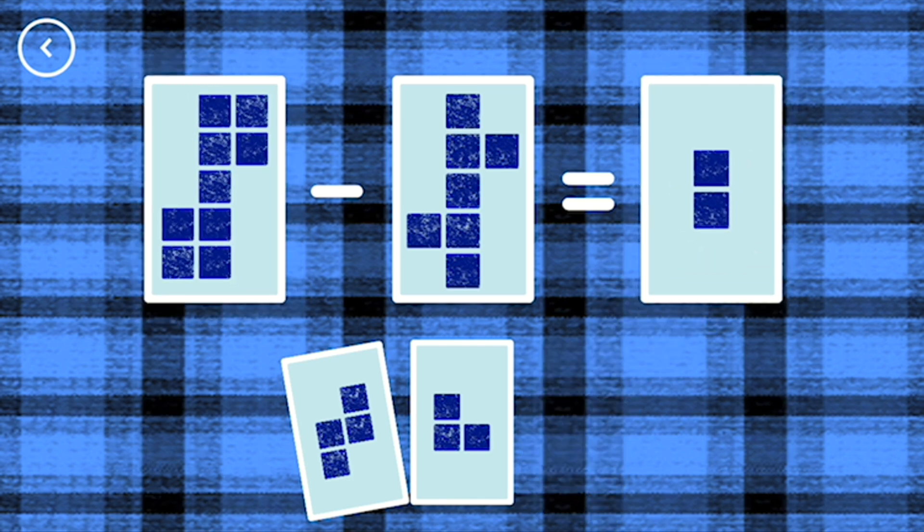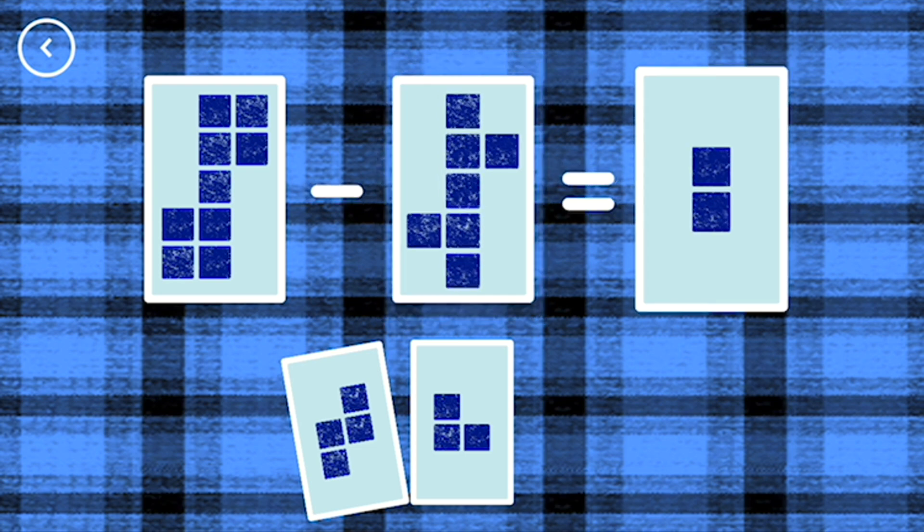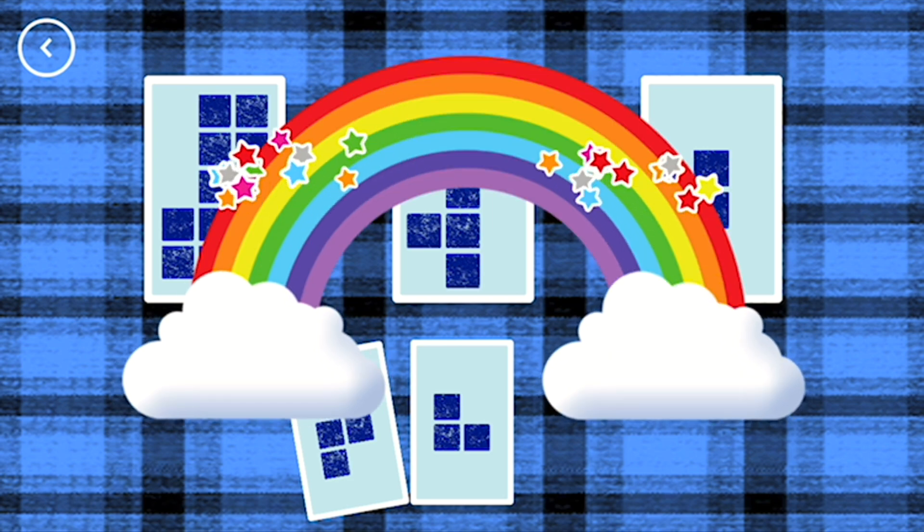Two. Nine minus seven equals two. That's the correct answer!